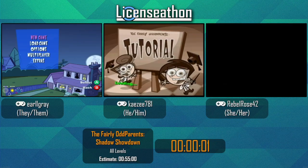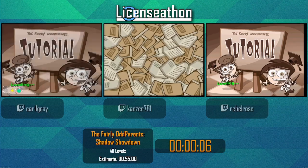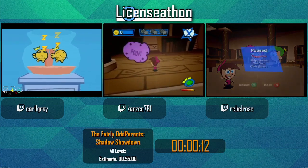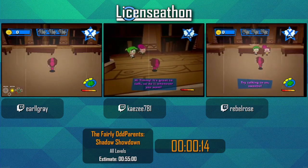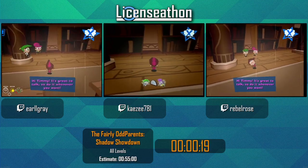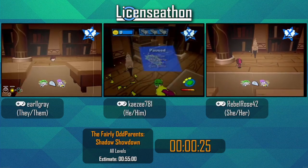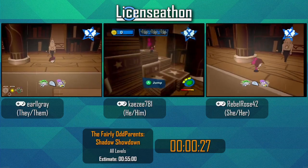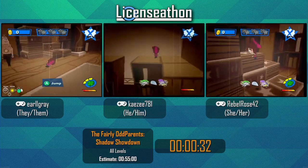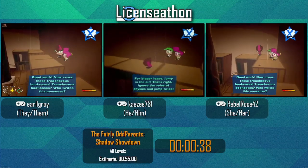And we're off! The beginning of the game is this tutorial stage. If you're not familiar with Fairly Odd Currents Shadow Showdown, this gives you a basic overview. It's a silly 3D platformer with a pretty basic moveset that becomes much more interesting as the game progresses. We can run, jump, double jump, and run jump. And I fell off the bookshelf — oh no.